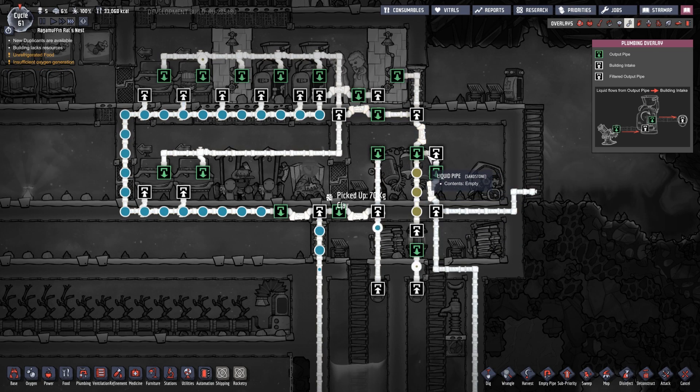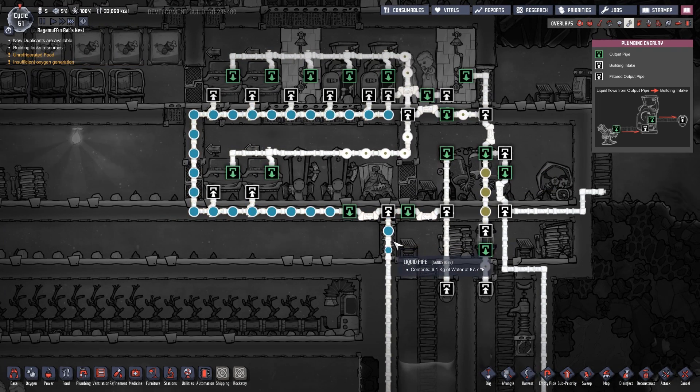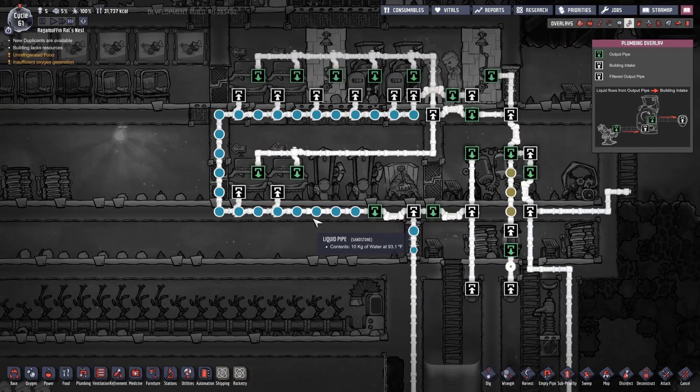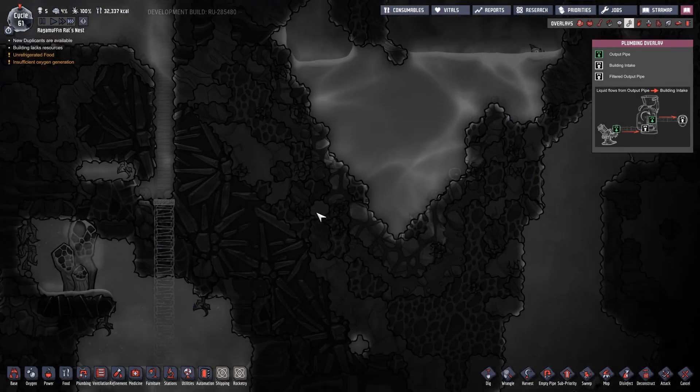Yeah, this is working out correctly here. So once this is all done, the filtered water should be able to go in a full circuit — at least that's what I'm thinking. This thing is actually full of 10 kilograms of water right now. This might actually work. I'm liking how it's looking so far.